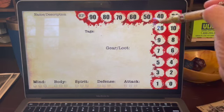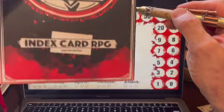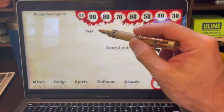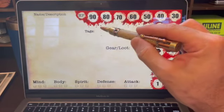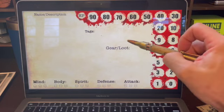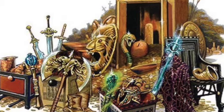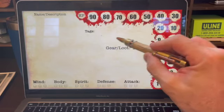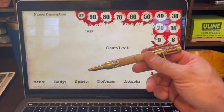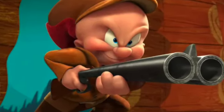I'll show you how the hit point track works in a second. Tags — I like tags. That's not in the master edition of ICRPG, but it's in the core. Tags really help with the narrative; they make it quick and give you an overview of what that character is all about. For gear and loot — that can be anything. I don't necessarily subscribe to equipped versus carried. I just call it gear and loot and treat all gear as accessible, unless it's something like a muzzleloader that requires an action.